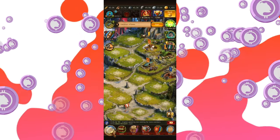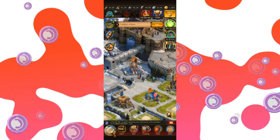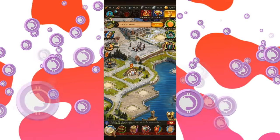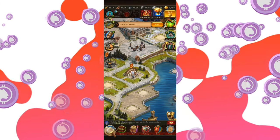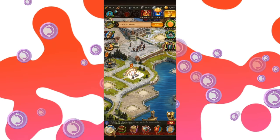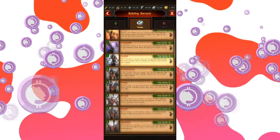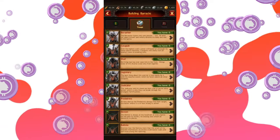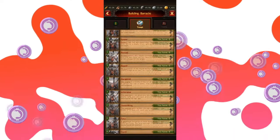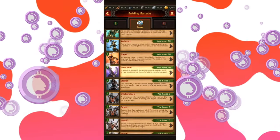Now that you roughly know how to get your resources — where and what — let's get to another essential: training your troops. No great Jarl ever accomplished something worth being told by skalds without their trusted warriors. We go to barracks, and there are many types that you can experiment with. They require some investment — time, resources, research of knowledge, and also upgrading some buildings.